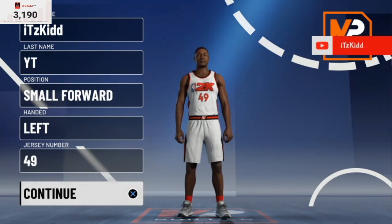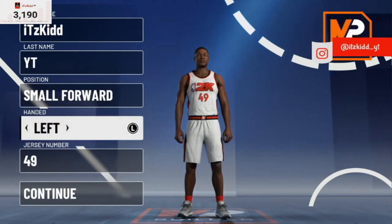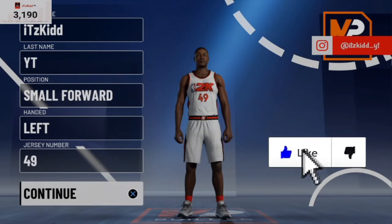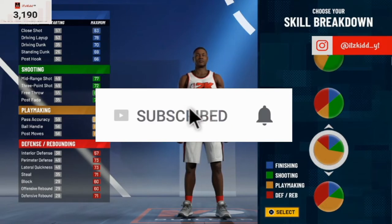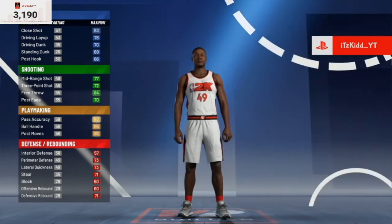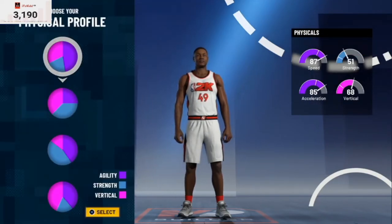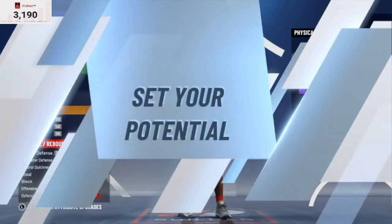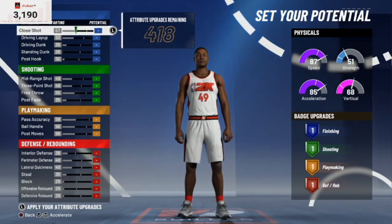Let's get right into it. As you can see, we're going to make this build a small forward. You can choose whichever hand you would like or whatever jersey number you want — that really doesn't matter. For the pie chart, we're going to go with the one that has the most playmaking. Make sure you choose that pie chart. For the physical profile, we're going to choose the chart with the most speed — we want to be very, very fast. Speed is always key.